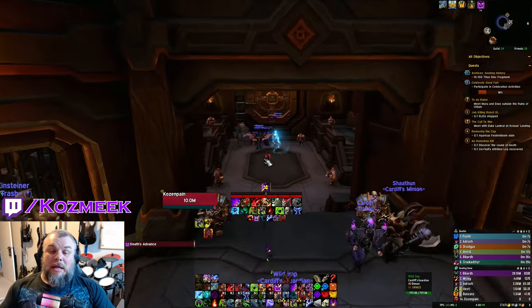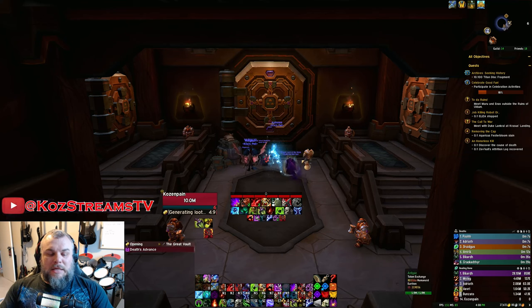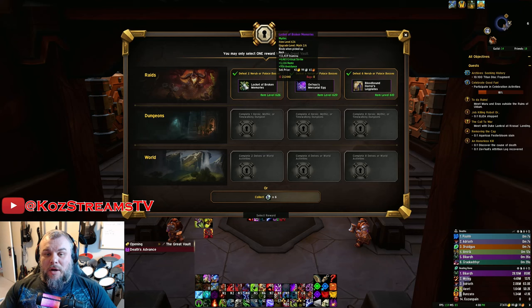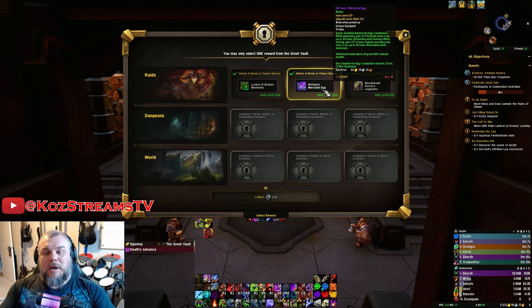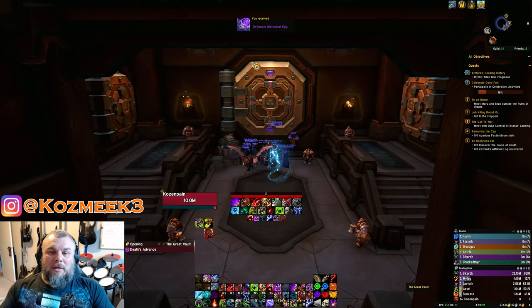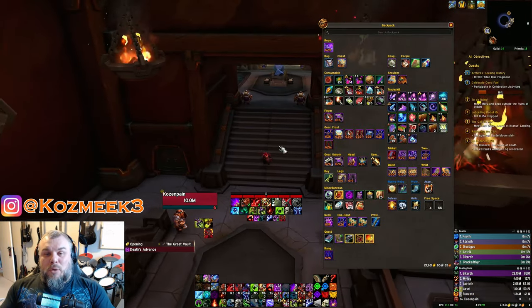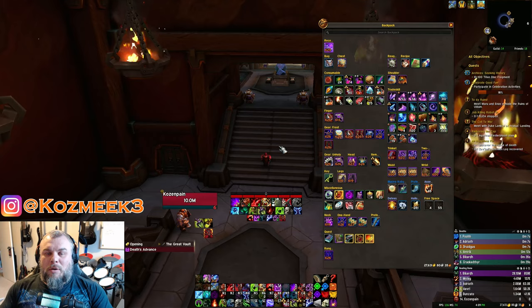Even though we didn't really play the Death Knight much this week, the DK did get taken to Raid, so we'll have three Raid slots available. Opening the vault in Frost spec — he has two Mythic vault slots and one Heroic. We got the Egg, which is fantastic for Frost, and a Crit Haste Avoidance neckpiece. We already have our best-in-slot neck for stats, so I may take the Egg to take myself off that need list. The DK doesn't have a key, but we'll get one later. Most likely we won't see as much DK play this week since I'll focus on the Monk.